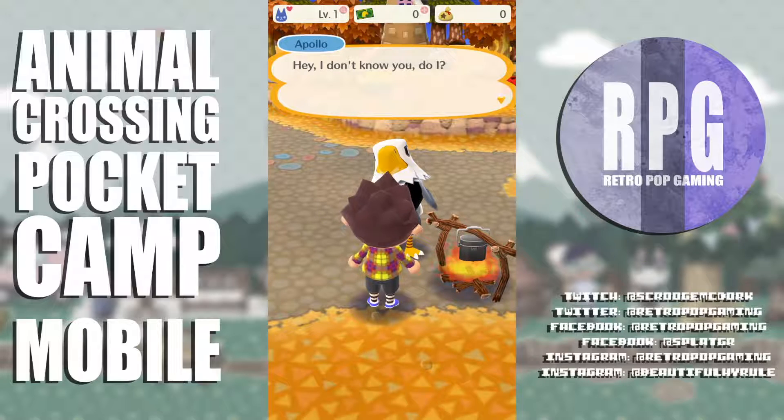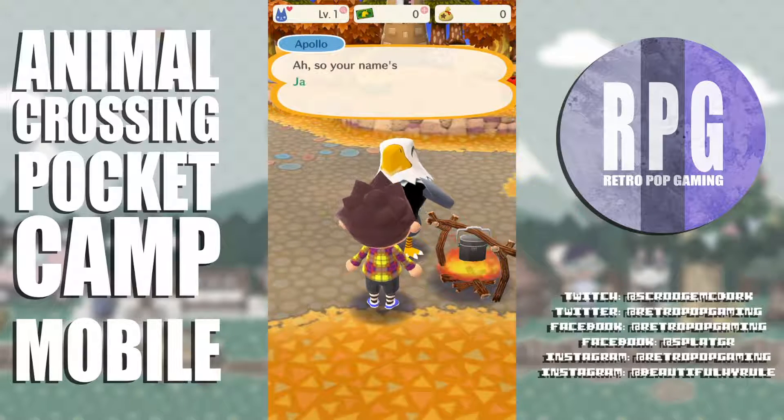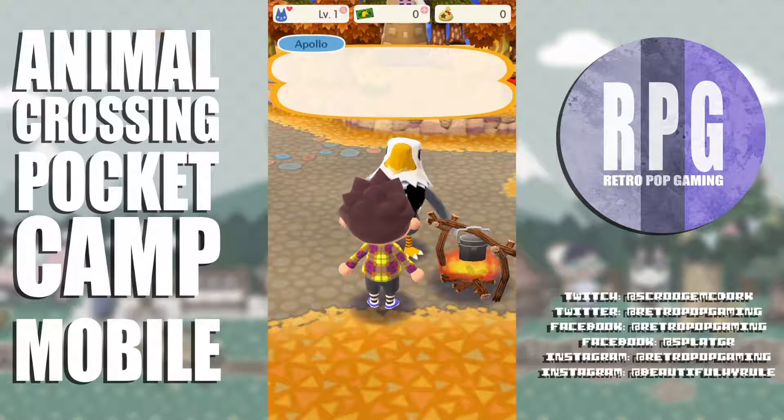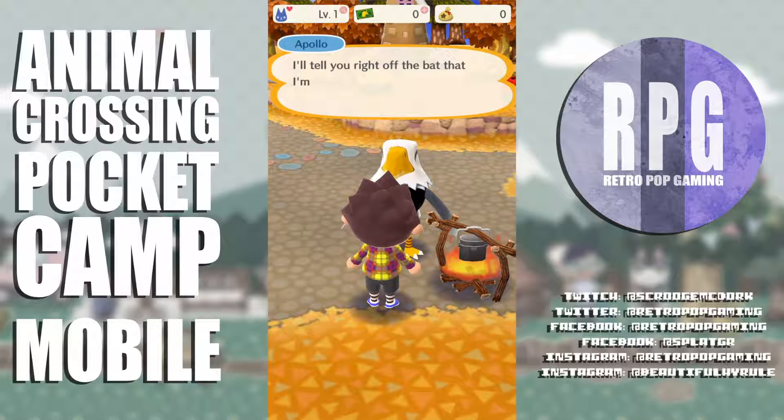I talk to Apollo. 'Hey, I don't know you do I? The old noggin ain't what it used to be. Ah, so your name is Jay — great to meet you, kiddo.' It's like The Sims! He asks what brings me to this little slice of paradise.